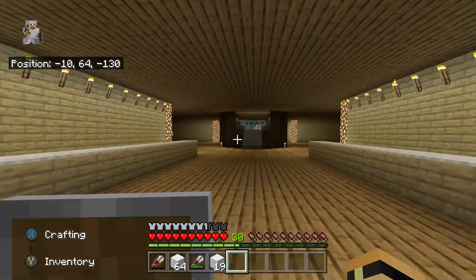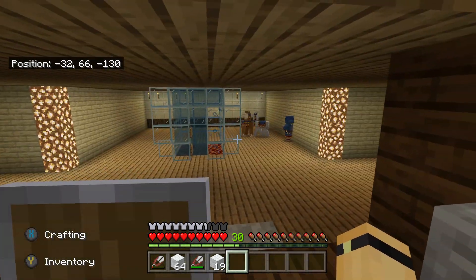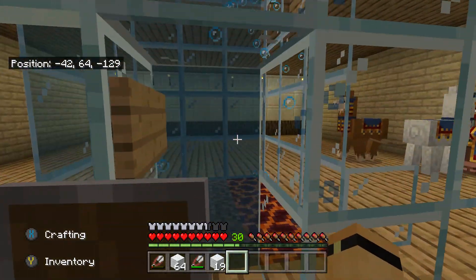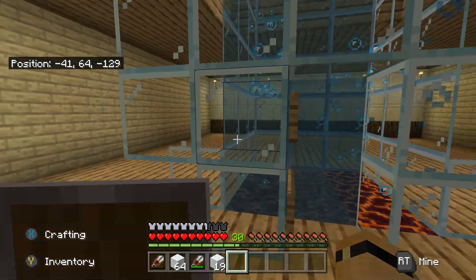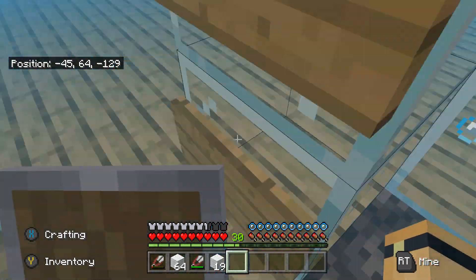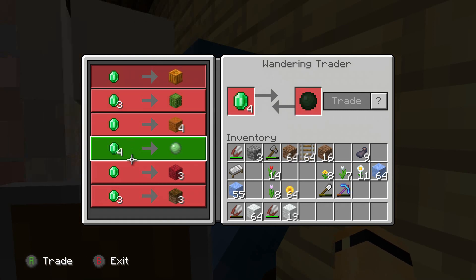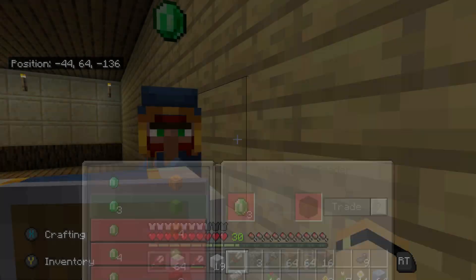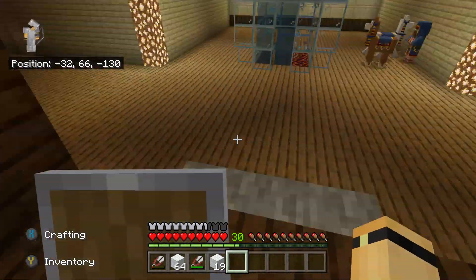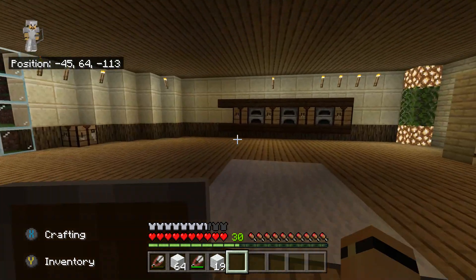Oh no guys, the villagers are falling into the area — we're going to have to add something so that they don't fall in. And what has happened to my elevator? I think the water's just not worked properly. Hello, what do you sell? These trades are rubbish — even his own llama agrees with me. Anyway, I'm going to borrow the crafting room down here for a moment.